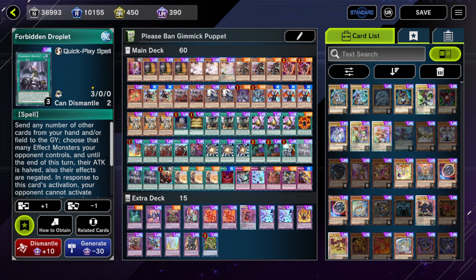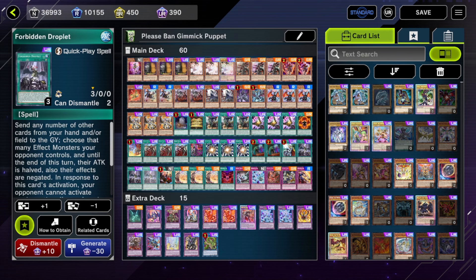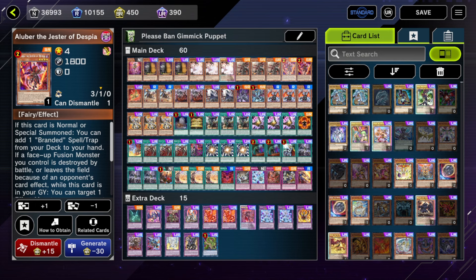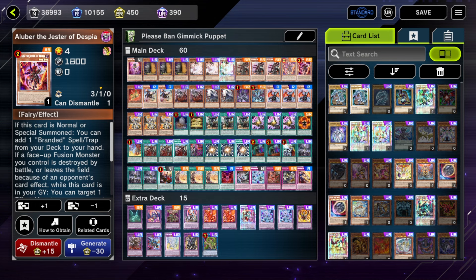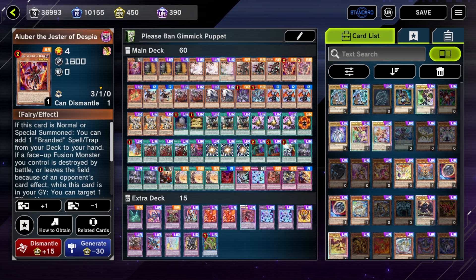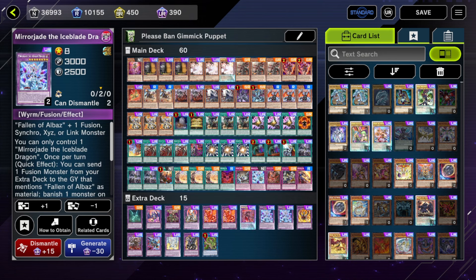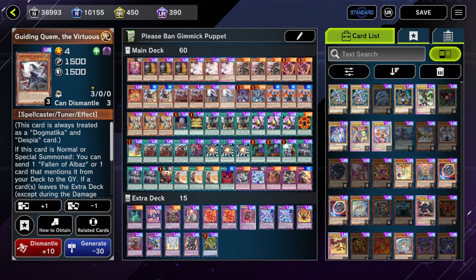Droplets — I like it. We have twelve board breakers, which sounds like a lot but in 60 cards it's more equivalent to about eight in 40, so it's not guaranteed you open one. That's why I'm still running Droplet. Droplet is very nice; whenever it's a good board breaker I always liked including it in Branded Despia. You can use it to dodge effect negation too, because a lot of people will try to effect-negate your searchers like Alley Bird or Kit, and Droplet lets you not only negate their board but also dodge that negation.